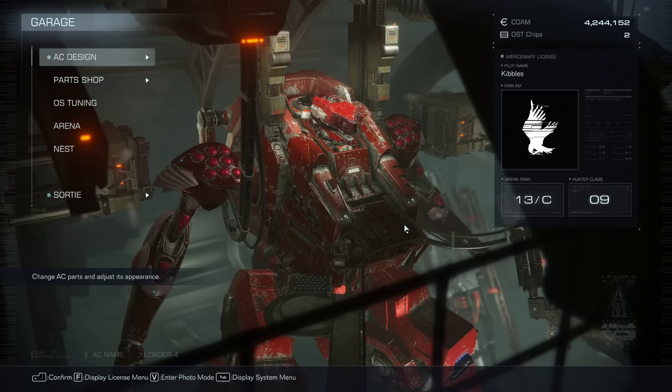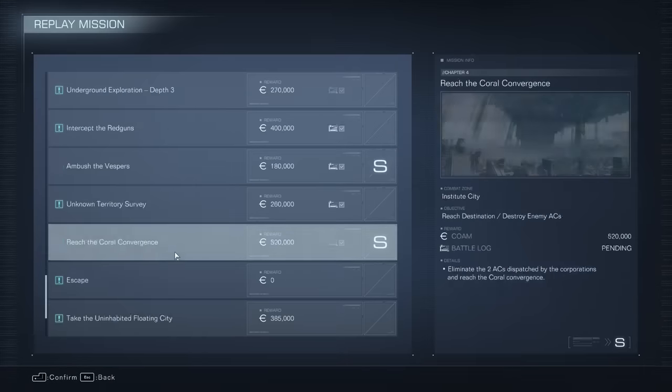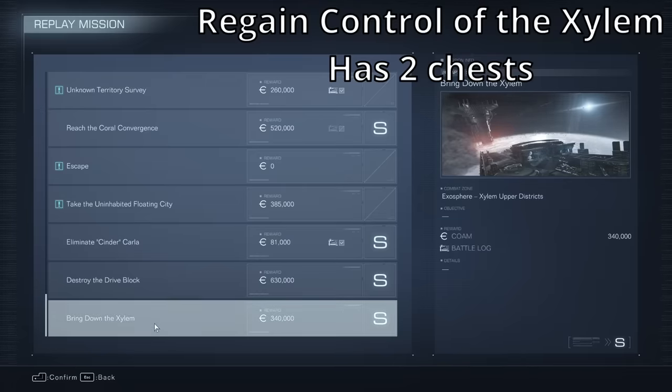That last chest had the Moonlight Blade. And that's all the chests until New Game Plus Plus — I can't show the last ones because I haven't had time to beat New Game Plus Plus yet. But it will be a mission called Regain Control of the Xylem. In that one there are two chests, and those two chests each have coral weapons. I don't have the exact locations, but you can use the scanner to help find chests. Starfield comes out in like one hour, so I've got to swap games. But as far as I'm aware, that is literally every single hidden part in the game. I hope it helped you find all the hidden parts in Armored Core 6.